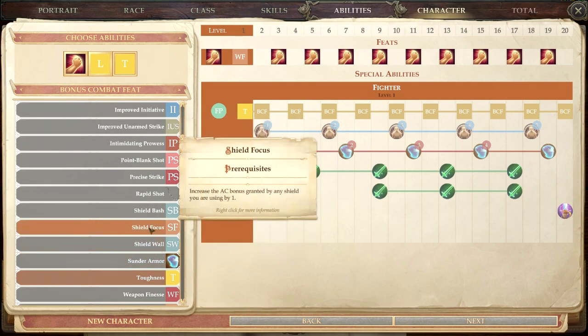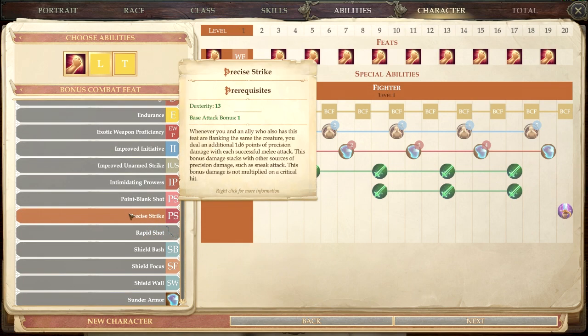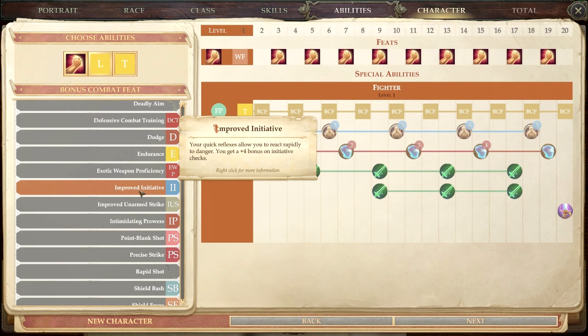For Sword and Board, you could take Shield Focus for an extra point of armor class while using a shield. Shield Bash is an option too — a light shield deals 1d3 and counts as a light weapon; a heavy shield deals 1d4 and counts as a one-handed weapon — but since you're fighting two-handed with the shield your penalties start around minus eight, so it's a significant trade-off.